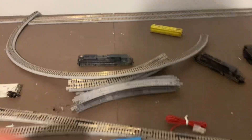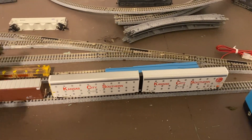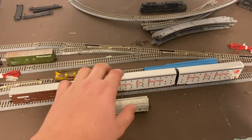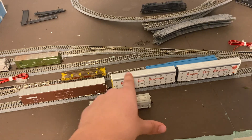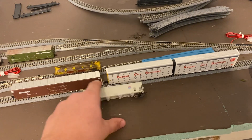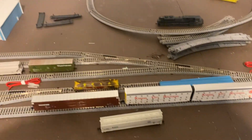I still need y'all to vote on a car — these three are the options. I decided to change it up a little bit. Either this auto rack here, this 86-foot boxcar, or this 4-bay hopper. So those are your options. Let me know down in the comments below.